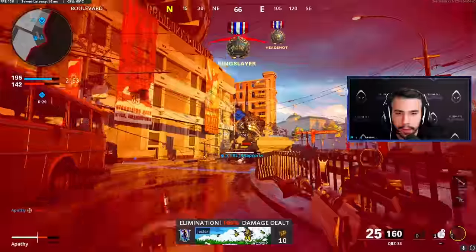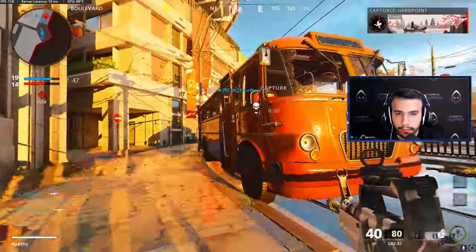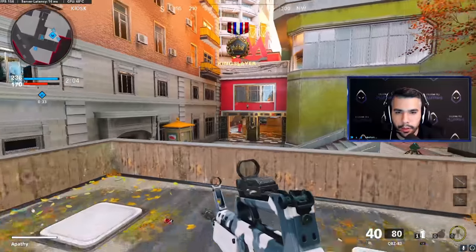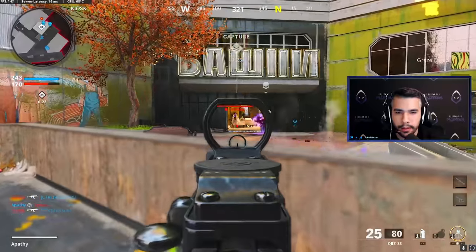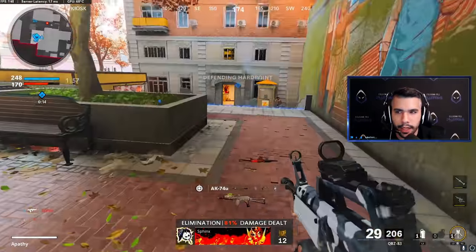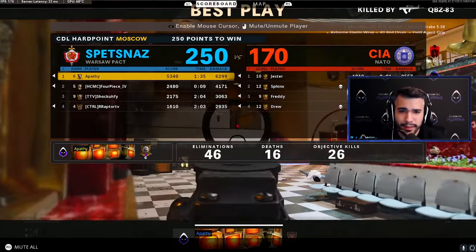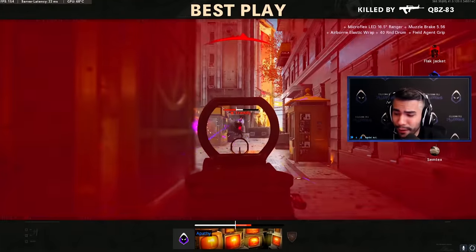A lot of you guys have seen pro players use this gun — every team has one player using it right now. The QBZ is just such a good and dominant gun in the current meta. I want to say dominant because it makes it sound like it's OP, but it's definitely just a very good gun. Some of you guys have been asking me in the comments about the current meta. I think it's a little better, a little more balanced, a little more fair, and a little bigger skill gap. That's my honest thoughts. 46 and 16 — I demonstrated the gun, I demonstrated the skill. This gun is phenomenal.